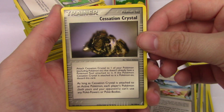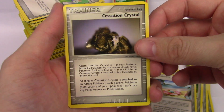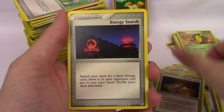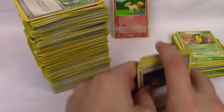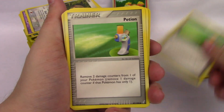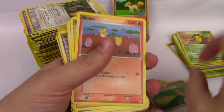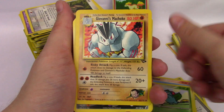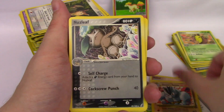Cessation Crystal. Crystal Shard, Crystal Shard, Energy Search — quite a few Energy Searches. Potion, Potion. Numel, Charmander, Ivysaur, Giovanni's Machoke, Nuzleaf.